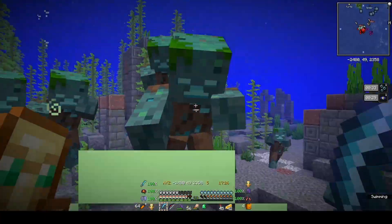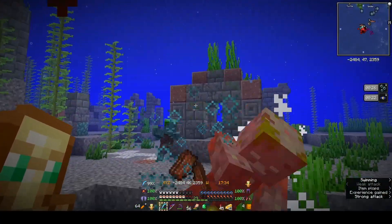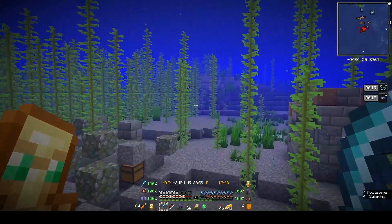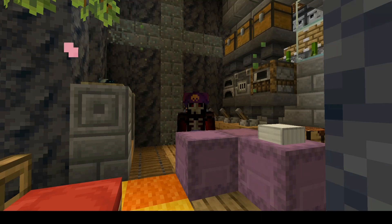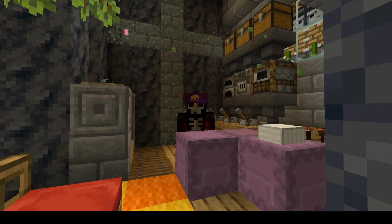There's so many of them! Welcome to a new episode. Today we are going to go on an ocean excursion. We have more pottery sherds to get — all of them come from the cold ocean. Here's what we need to get: there's Blade, Explorer, Mourner, and Plenty. Welcome to Desolate the Air, episode number 39.